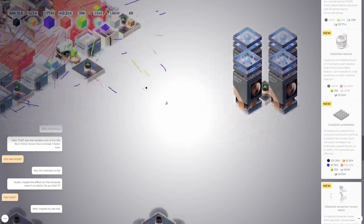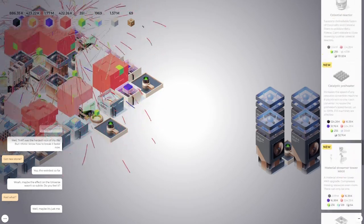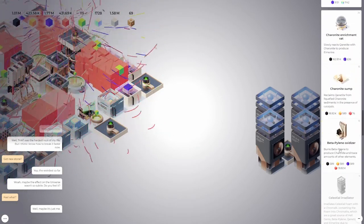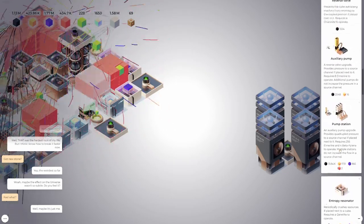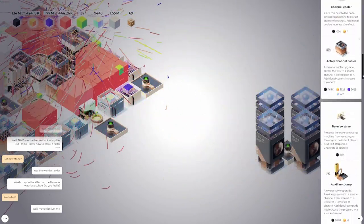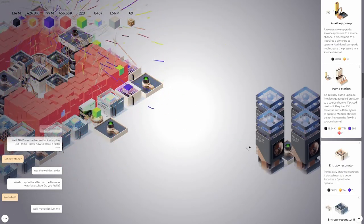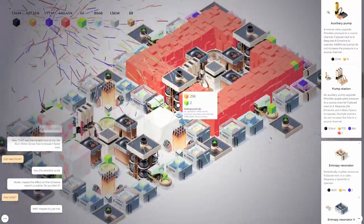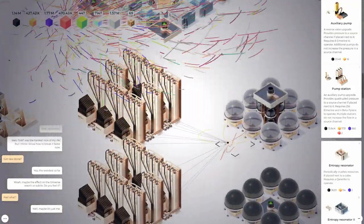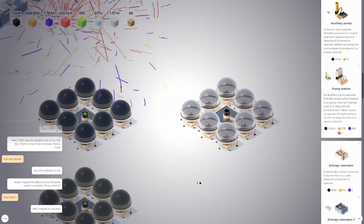Let's make sure we get this pre-heater — 400k beta pylene. The silo doesn't use beta pylene. I was looking to see if there's something I can recycle for a short burst of beta pylene. Hell gem injector 33k — we got a big old burst there. Very nice. Load all these. I want to run these, but I'm holding on the beta pylene. These are all synced. I feel much better now.